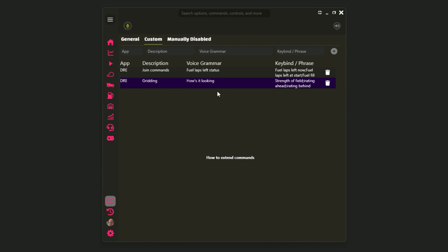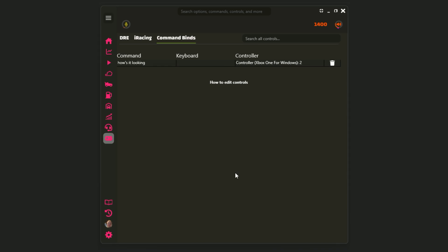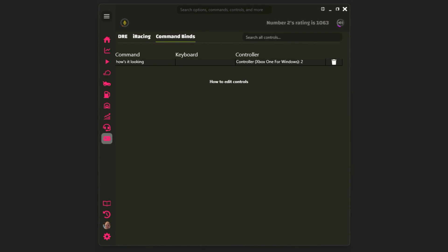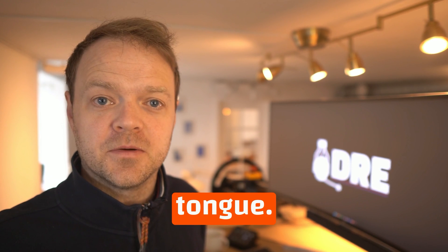Custom commands can now also be mapped to a button, not just voice. If you prefer a button over voice, you have total control. No matter how chaotic the race gets, you'll have the most critical commands at your fingertips or on the tip of your tongue.